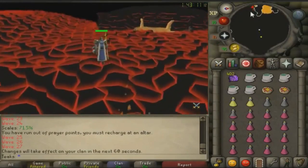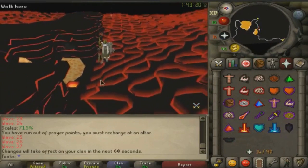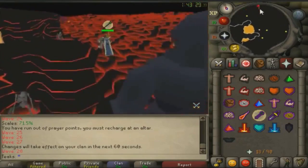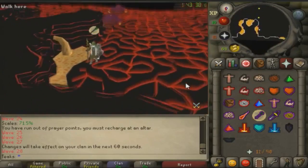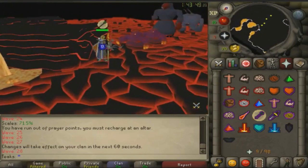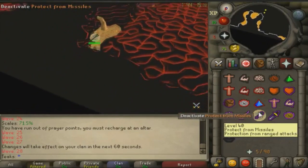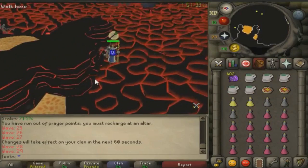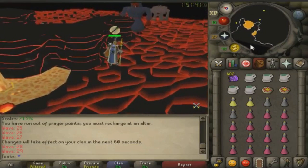Waves 22 through 29 are when a ranger and a melee spawn at the same time. Start each wave at the western rock safe spot and always protect from range at the beginning. Don't remove protect range until you're sure the ranger is stuck. If the melee spawns next to you, instantly run north, get the melee stuck on the edge of the northern rock, and the ranger will follow — run into the northern corner and you'll be safe. If the melee doesn't spawn next to you, use the western rock instead: get the melee stuck on the edge, then run into the corner where you can venom the ranger and walk back to safety without using prayers.